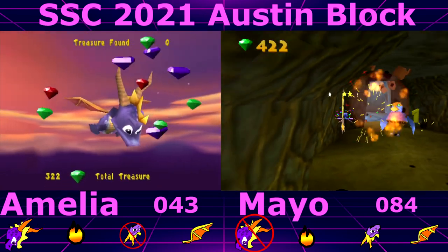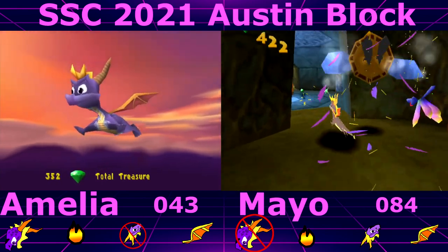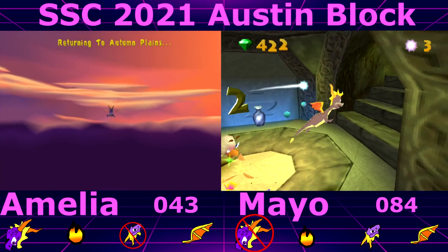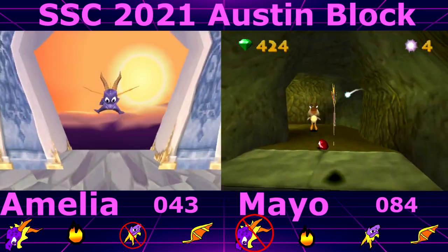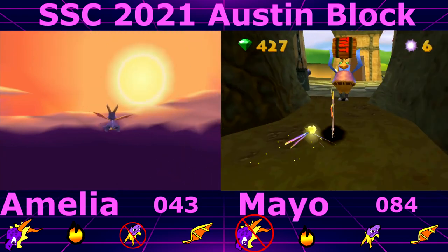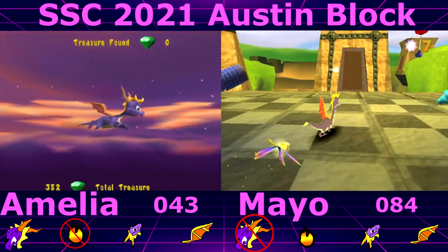I'm strutting so I can't charge. If I go to Autumn Plains I can't head bash, and then I go in and I can't flame. I realized that not being able to double jump was quite an inconvenience — I have to quit out of Skilos for that.